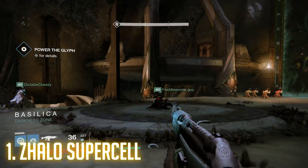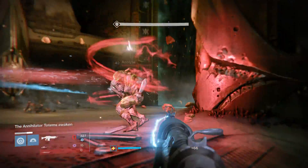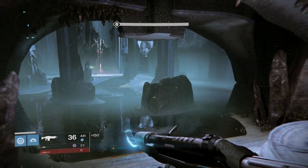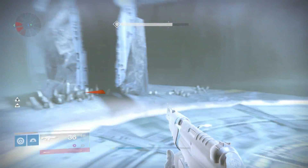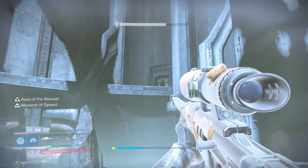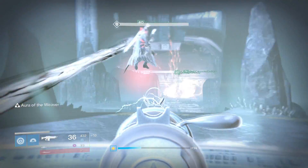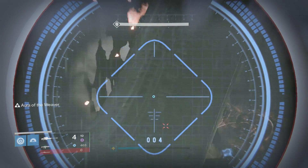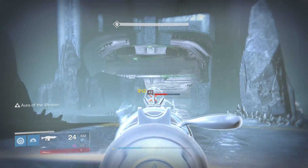At number one, we have the Zhalo Supercell. I didn't know this gun existed, and when I got it from an exotic engram drop, I had no idea what to expect. It looks crazy — like an AK-47 with lightning coming out of it. But beyond looks, it's great because it chains arc damage to any and every enemy near your target. If you shoot one acolyte and there are three around it, all the damage arcs out and connects them all into one massive DPS pile. A great example is in the raid — at the beginning there's a group of praying acolytes and thrall, and you can just send one person with the Supercell to spray and kill them all.